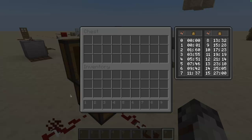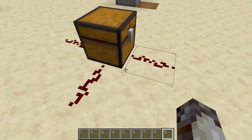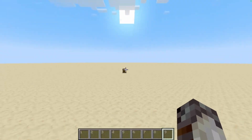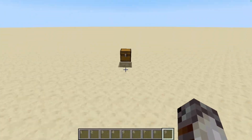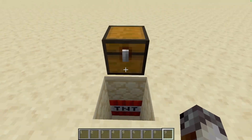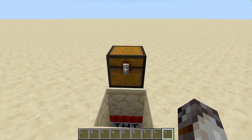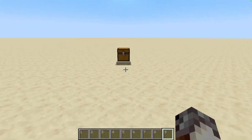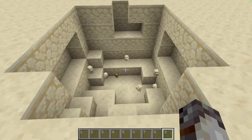If there were two people looking into it, it'd be two, three, etc. It also strongly powers the block beneath it, which can have interesting effects. For example, if you wanted to do a TNT trap, you could put a block of TNT in the ground, a block on top of that, and then a trap chest. Whenever someone were to look in the trap chest, it would strongly power the block, igniting the TNT. So that's kind of a fun trap.